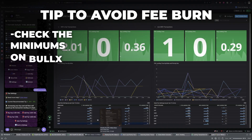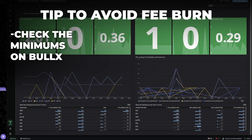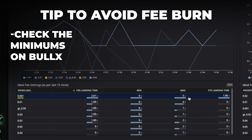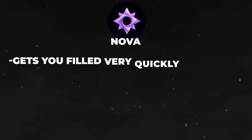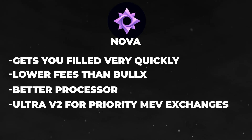Some tips to avoid fee burn: keep an eye on BullX — go to the bottom right-hand side and see the Solana live bribe updates, which will show you the average landing time as well as the fees people are paying. If you're running a MEV transaction and try to use a bribe of 0.001, the max landing time is around 5 seconds — that's pretty high. Those are scenarios to consider using another bot. My suggestion would be Nova, which is able to get you filled very quickly with lower fees. They use a better processor and also utilize Ultra V2, which uses that priority MEV exchange that increases the likelihood your transaction lands without needing high fees.